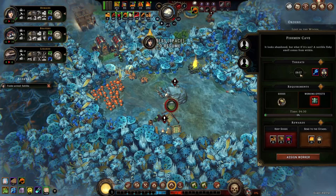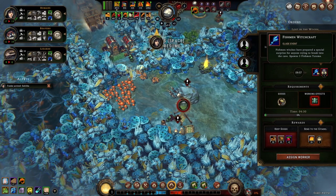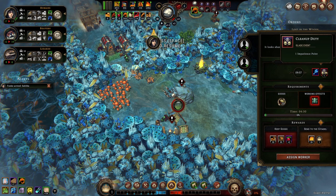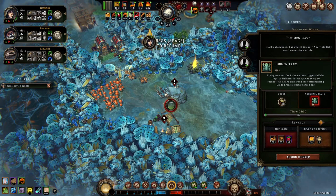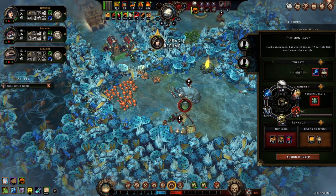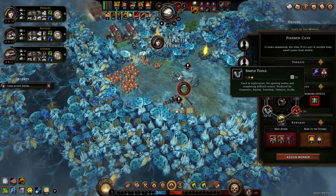So this will unlock the Explorer's Lodge. That's pretty nice — 40 jerky and 12 tools. Mushrooms. Fishman cave — fishman witches have prepared a special surprise for anyone trying to break into the cave. Yeah, I remember this one. It's a little bit obnoxious. A totem will spawn every 60 seconds.